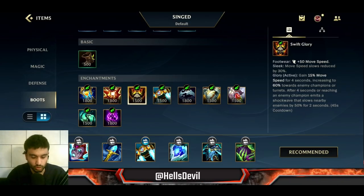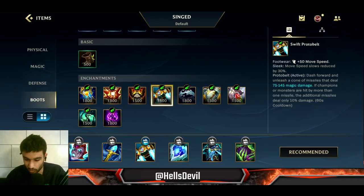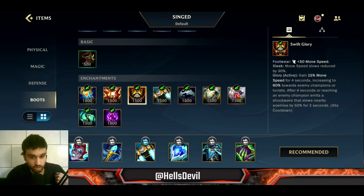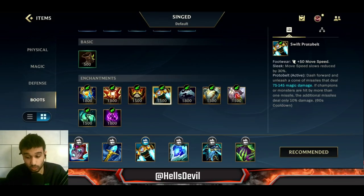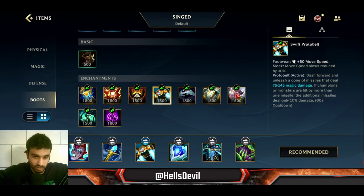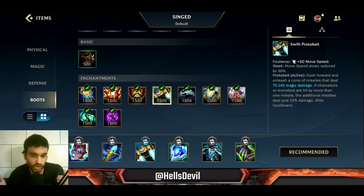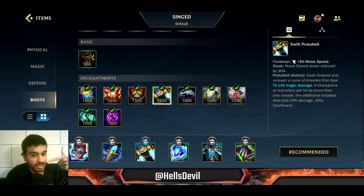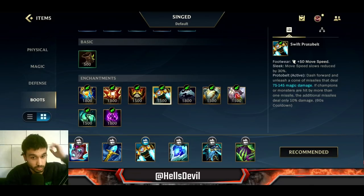About the enchantment - I see a lot of people go for Glorious Enchant because it gives a lot of movement speed to catch enemies. However, I never go for Glorious Enchant. I always go for Proto Belt. Proto Belt allows you to get close to the enemy and throw them back with Singed's third ability. That's the whole point of Proto Belt - to dash onto the enemy ADC or mid laner and throw that squishy target into your team.